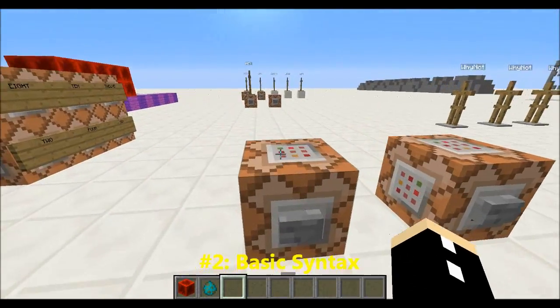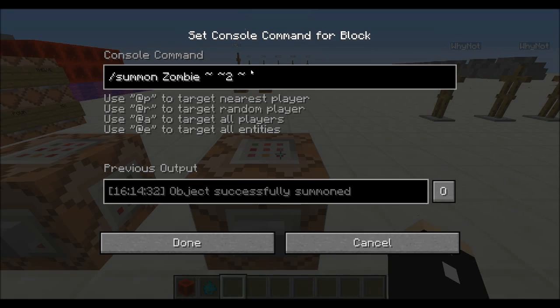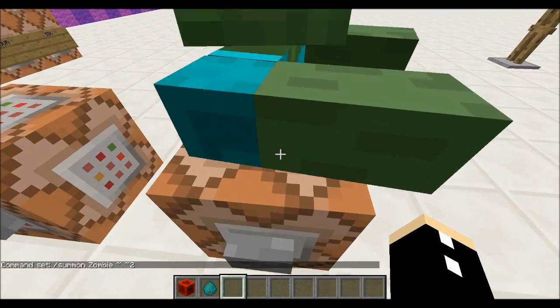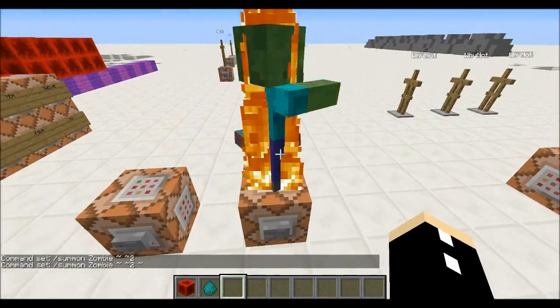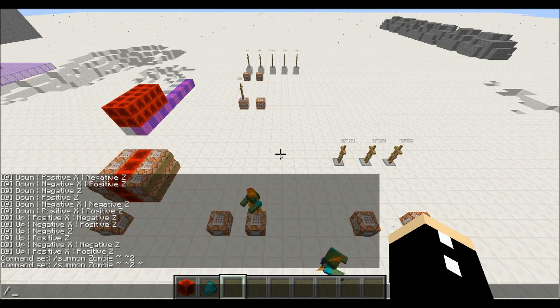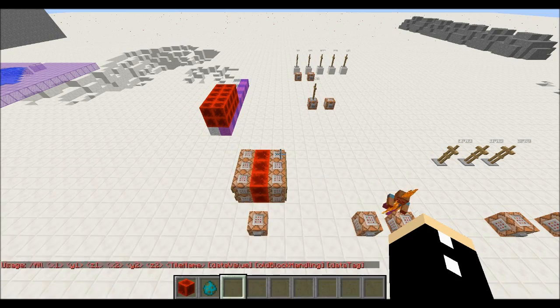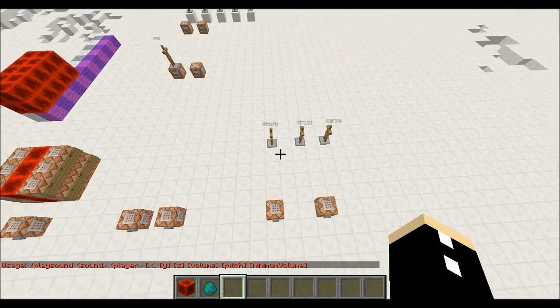The second reason why your commands might not work is basic syntax. If you type this in incorrectly, it's not going to summon a zombie. You must do it the specific way that it wants — summon zombie — and you must put in all three coordinates. If you leave one out, it will just ignore the coordinates altogether. If you are confused about syntax, just type in whatever command you want and then type 'help' right next to it, and it will give you the syntax — for example, 'playsound help' — in case you don't have access to the wiki at that particular time.